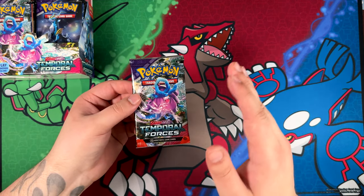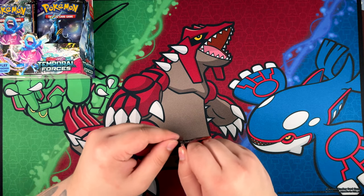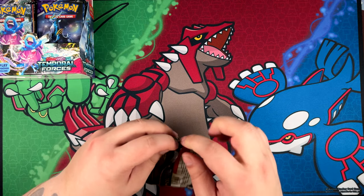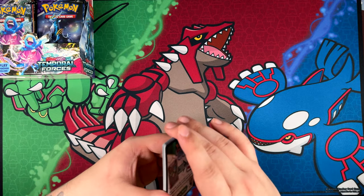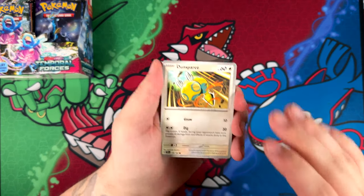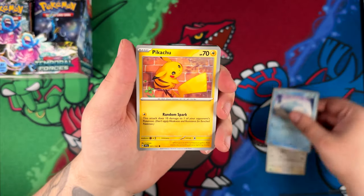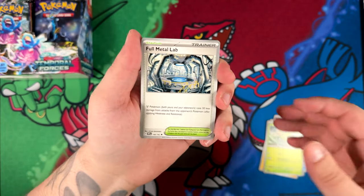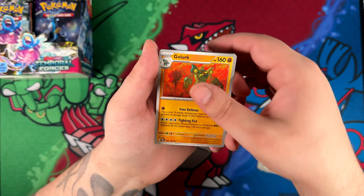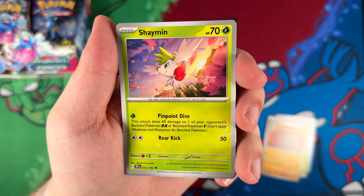We'll see if I can pull a second special illustration rare. Last set, Paradox Rift, I actually pulled two special illustration rares. Unfortunately I only captured one on video — I only captured the Umbrella Lady, I've forgotten her name. And I had one pack left which I was just opening because I thought there was no way I could pull anything else, and then I pulled the Garchomp SAR as well. So that was something.